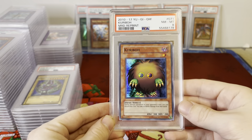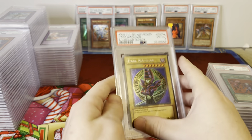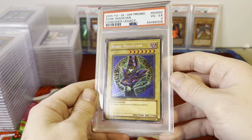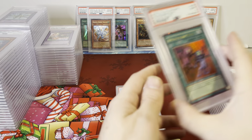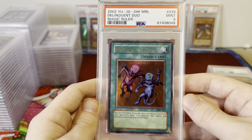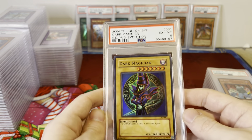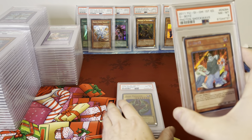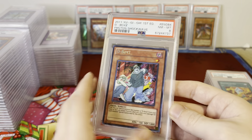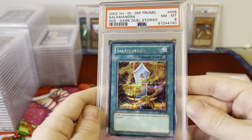Kuriboh PSA 8, Metal Raiders. Got a Forbidden Legacy Dark Magician Secret Rare — really nice display card, front's really clean. Delinquent Duo PSA 9, original Magic Ruler. Dark Magician from Yu-Gi Evolution. D-Boyz from Photon Shockwave PSA 8. Salamandra DDS promo, Dark Duel Stories, PSA 8.